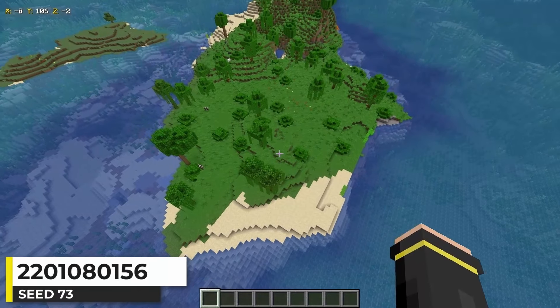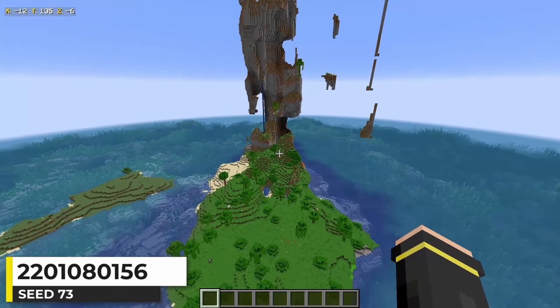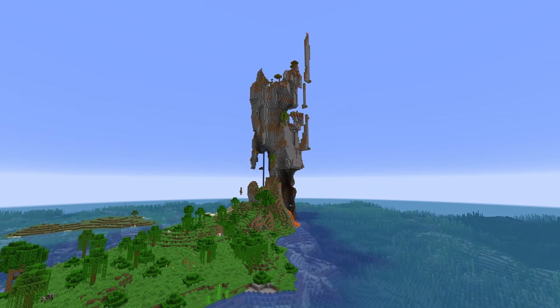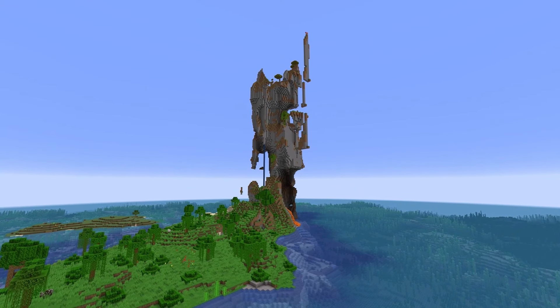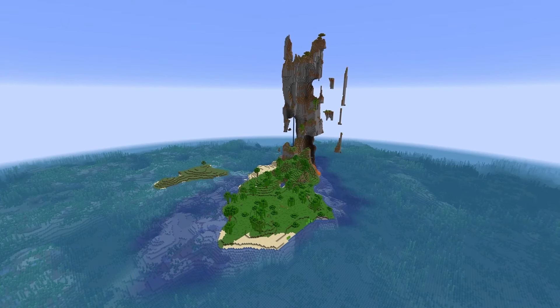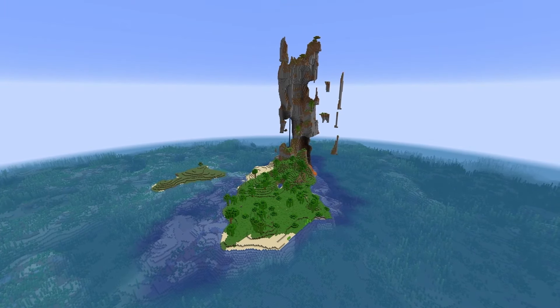Looking down here it seems like just a sparse jungle island, but then you look up and see this — it's just absurd. Just the smallest piece of windswept terrain can make any area in Minecraft look crazy. What else is there to say other than it's just a crazy Minecraft seed?